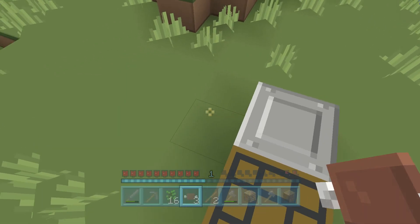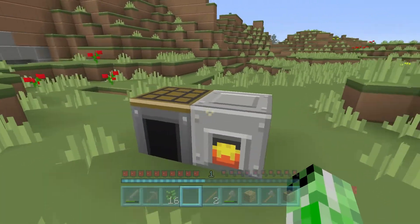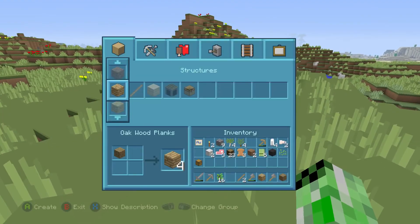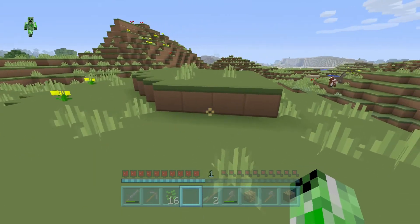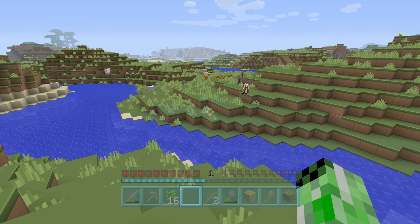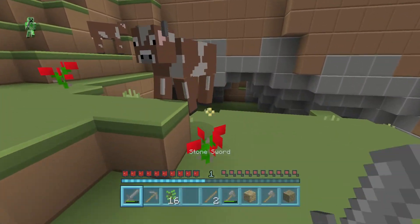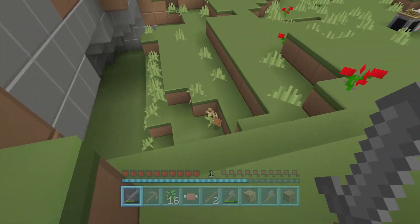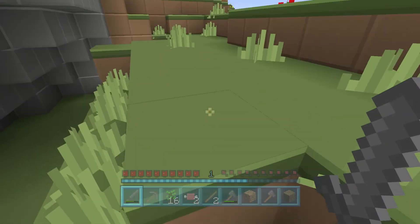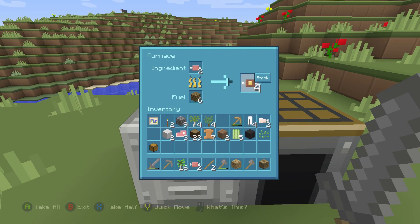Let's just eat some of this beef. So do we have enough wool? We have two pieces of white wool and a piece of black wool. And there's another horse over there — there's loads of horses, man. So hopefully we can get a horse, that would be awesome. Let's just get some more beef. It does run really well on the Xbox One — I wouldn't say it's as much of an upgrade as I would have liked, but there is still more to come for the Xbox One version.